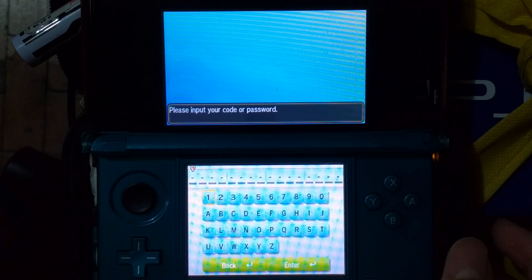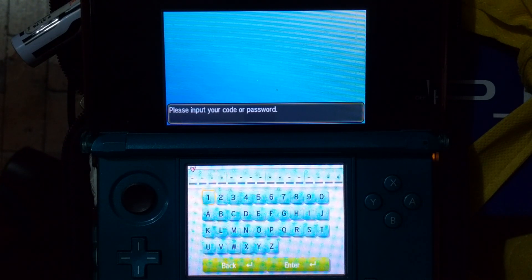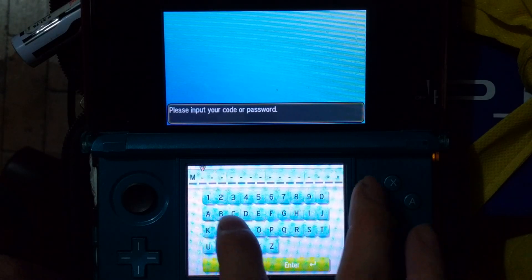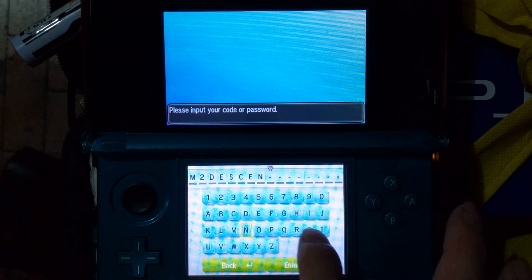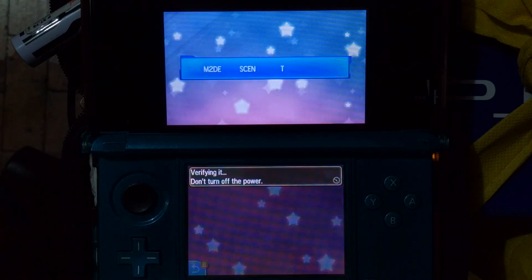So here we go, the code is... where is it? I'm looking at Serebii.com right now. It's M2DESCENT — M2, D-E-S-C-E-N-T. I guess M2 is for Mewtwo, Descent. Just press enter.